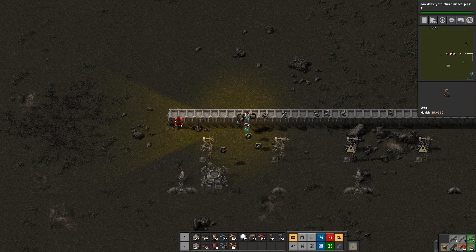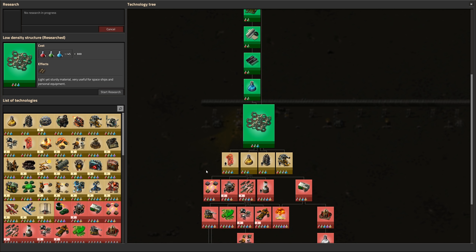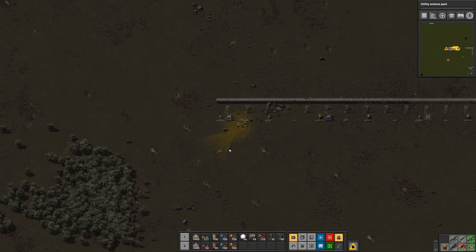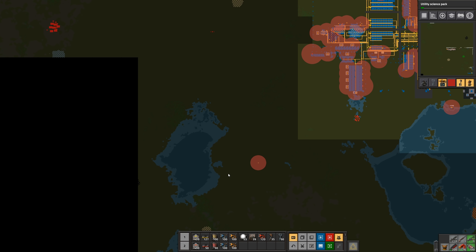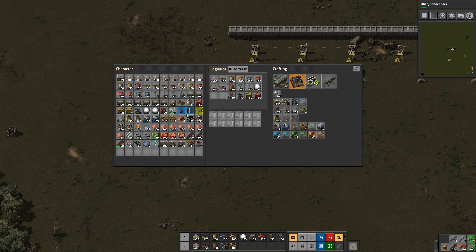Let's help get rid of these. Utility science pack! Have I come over far enough? I would say that I probably have, so we can turn the corner.